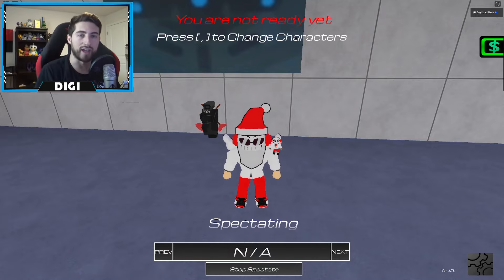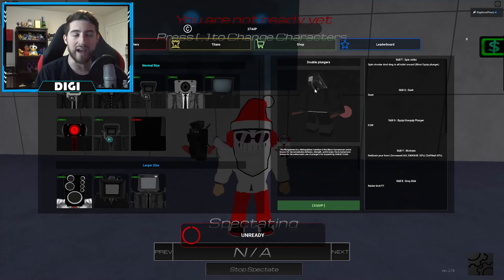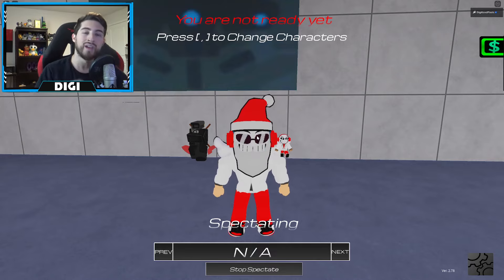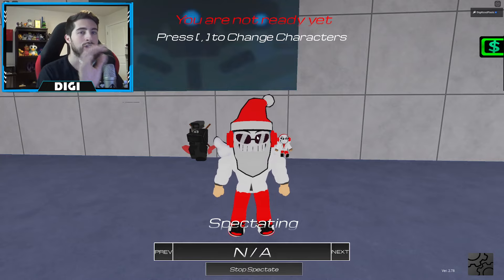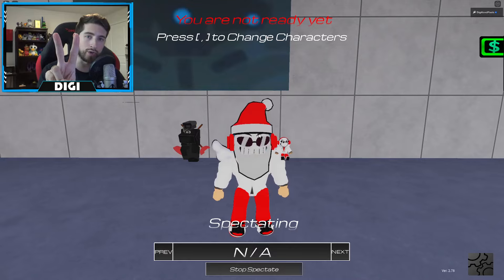Mission one: play for five hours as Double Plunger Cameraman. You go over here and select Double Plunger and play as him for five hours — it does save your progress, so don't worry about it. Then you've got to beat the boss wave as Double Plunger Cameraman 10 times, or it says 10 waves — I can't remember exactly how it went, but you've got to be Double Plunger Cameraman. That is mission one.